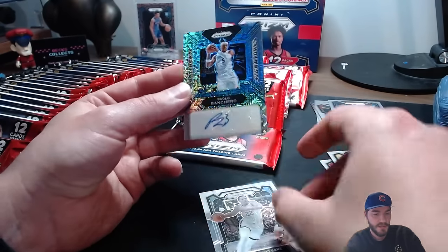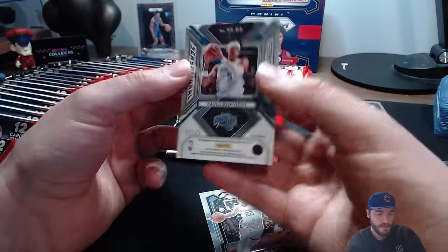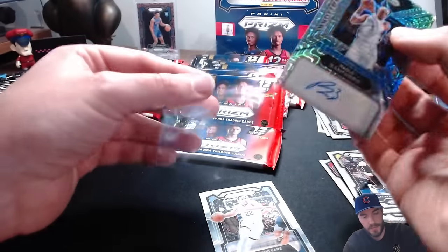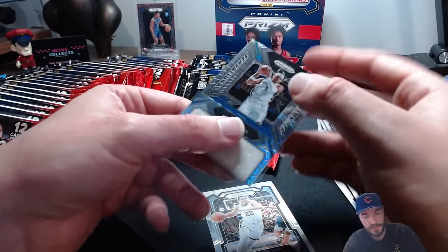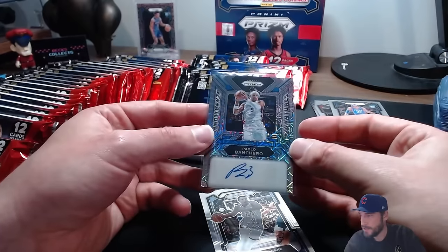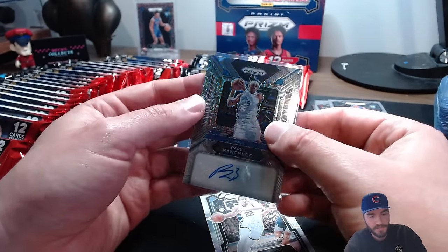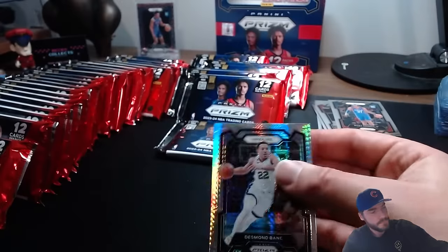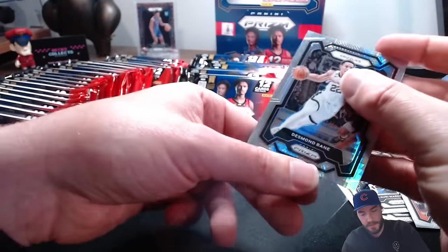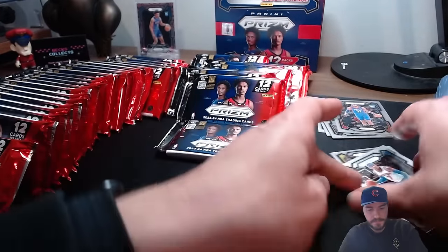Don't know who that is by the sig itself, but it is a Banchero! And that is number two of 25. Wow, man - we're lucking out! /25 - I will take that all day. Former first round pick, a lot of the reason the Magic are doing really really well. That is a great signature, especially numbered, /25. Remember I told you guys the signatures had been real crap - well we got two pretty good ones now.